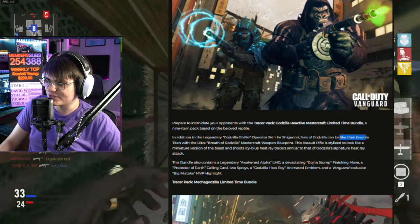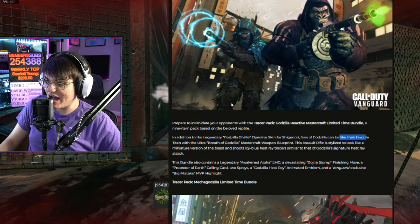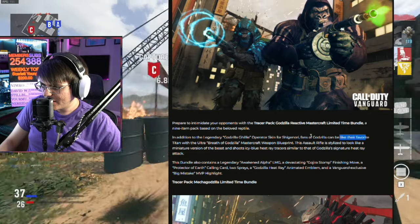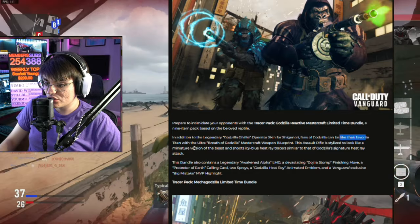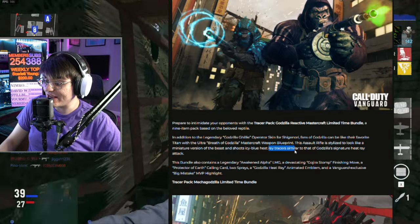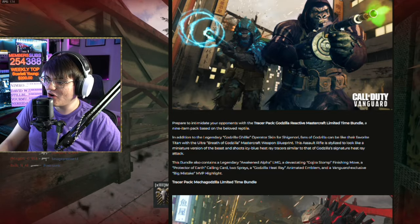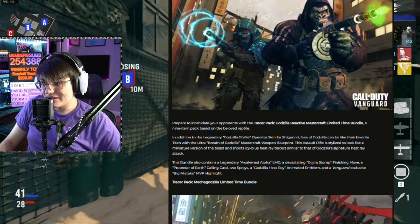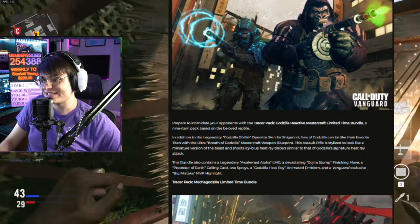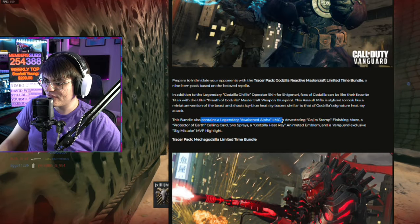Comparing these two bundles: Kong gets the PPSH with green tracers, while Godzilla gets a Mastercraft assault rifle stylized to look like a miniature version of the beast, shooting icy blue ray tracers similar to Godzilla's signature heat ray attack. The Godzilla bundle is kind of a dub, the Kong bundle is kind of basic. The bundle also includes a legendary Awakened Alpha LMG.